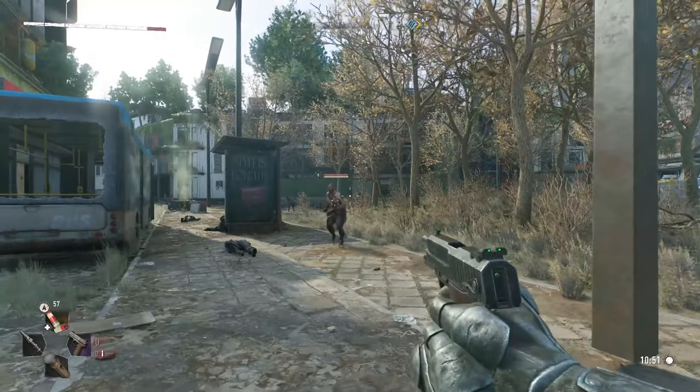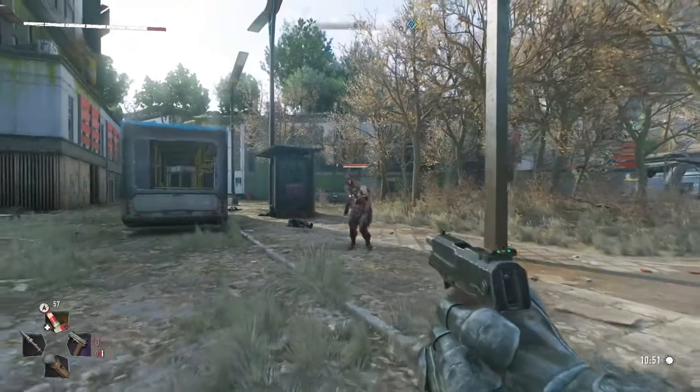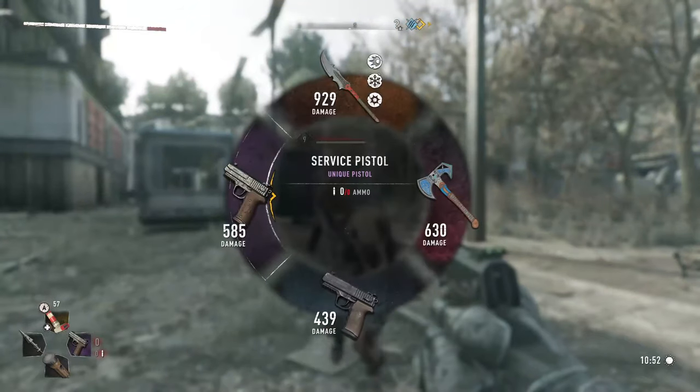So you just got some cool new guns in the firearms update for Dying Light 2, but you have no ammo to use them with. Well today I'm going to show you how to get ammo.